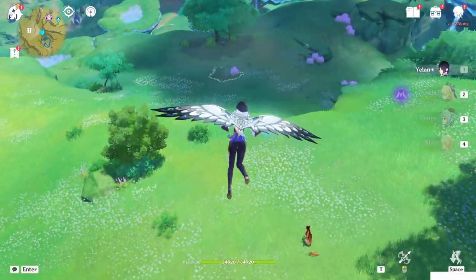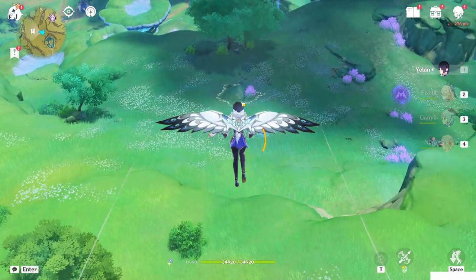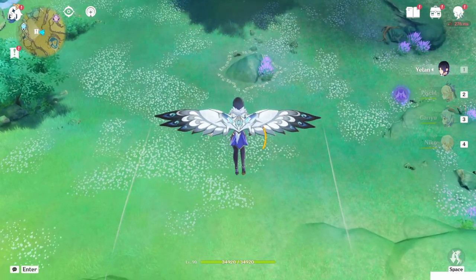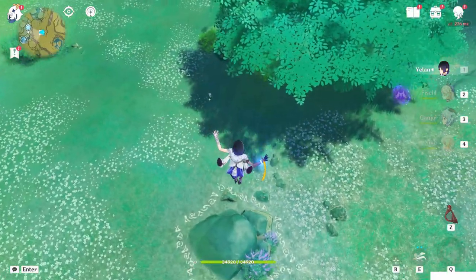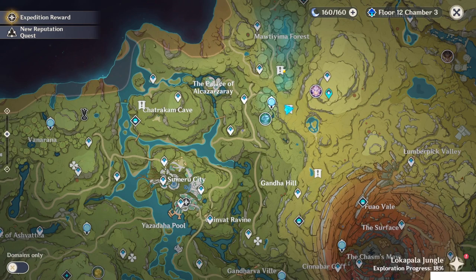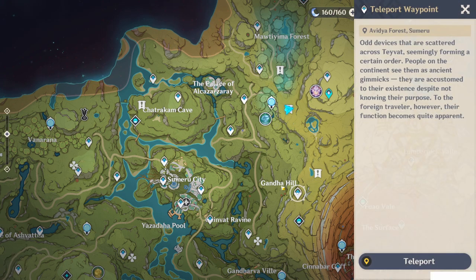From here you will see a special stone on the ground with some runes around it. This rune means look in three directions — there are puzzle locations in all three. I've already marked the locations: one here, a second one here, and a third one here. We'll do them one by one.